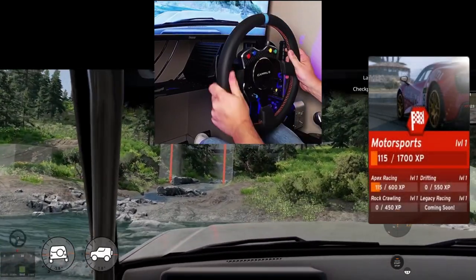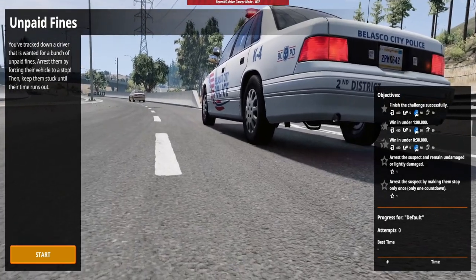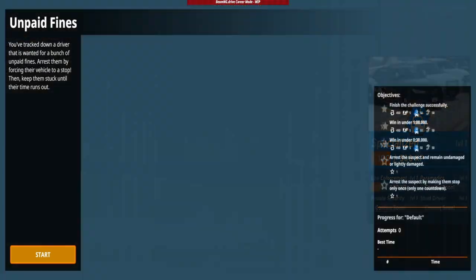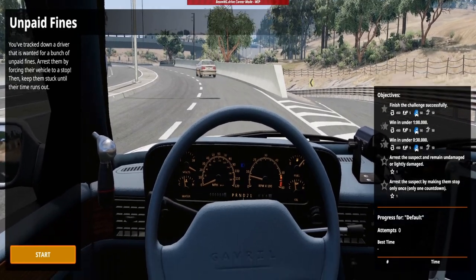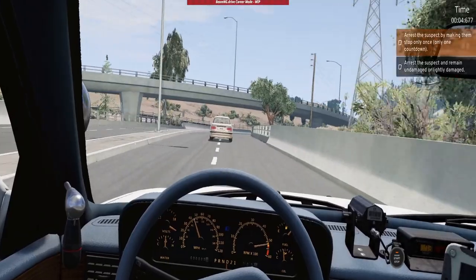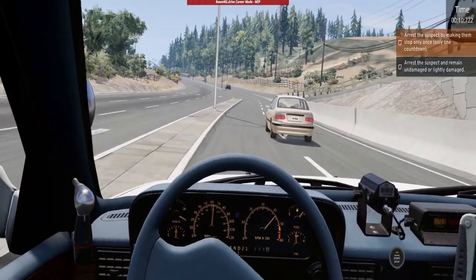A fourth motorsports task — legacy racing — will be coming soon. In the specialised branch there are law enforcement missions, a very popular type of driving and fantastic that it is included in career mode. You can perfect your different law enforcement techniques. The task I played involved making another car stop and holding it in place for 5 seconds without causing too much damage to the provided cop car. I needed a few tries but finally got the car turned and stopped. You can also use custom police cars, which is an extra bonus.